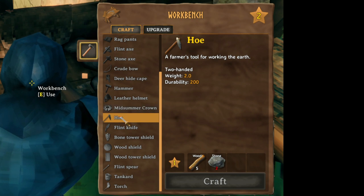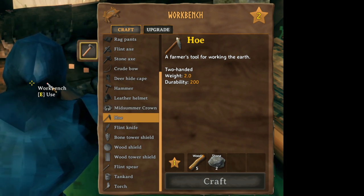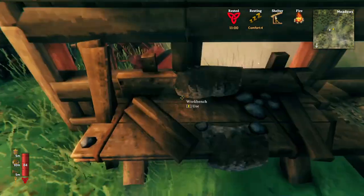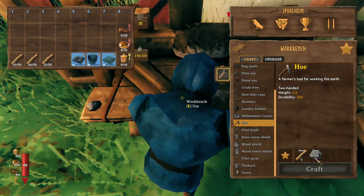The hoe is a really useful item. To craft it, all you need is a workbench under shelter — so it needs to be under a roof — and then two stone. I don't have two stone, so let's go grab that.